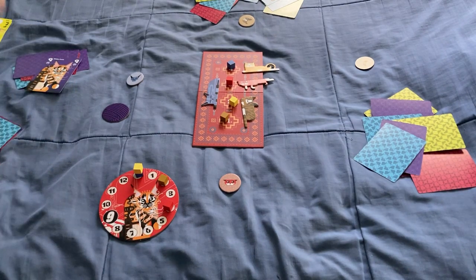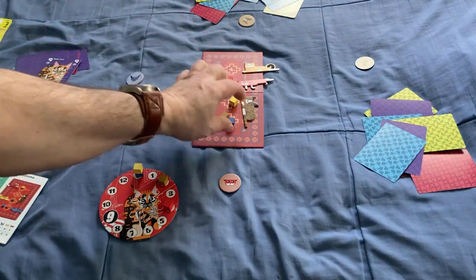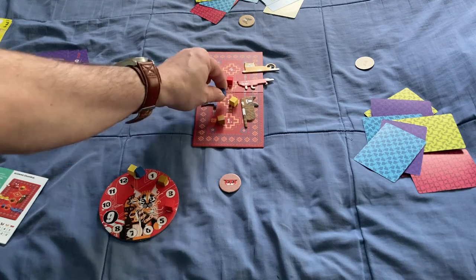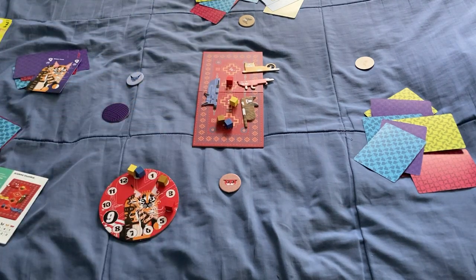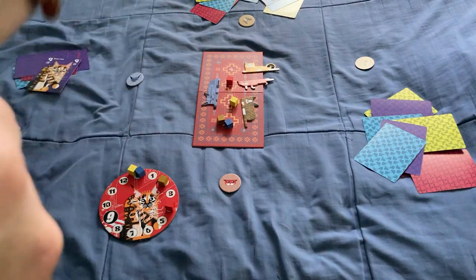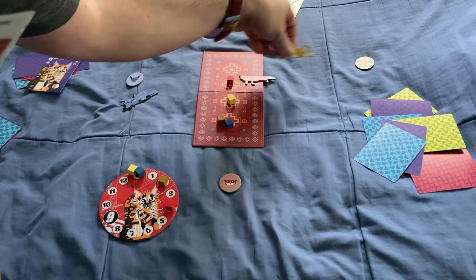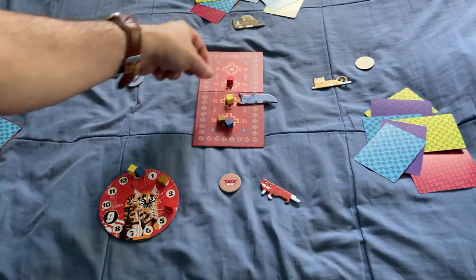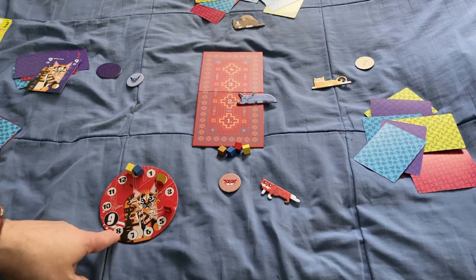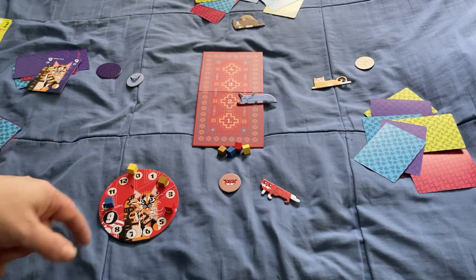If you're off, you lose one point for every number you are off on the rug. If you get to position four and win another trick, you come back around and go to five, then six, seven, and so on. You play four rounds, passing the first-player token around, and whoever has the most points at the end — or whoever reaches nine or more points first — wins the game.